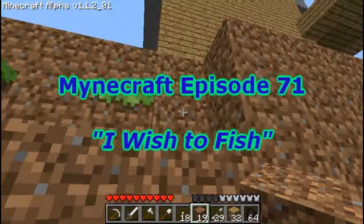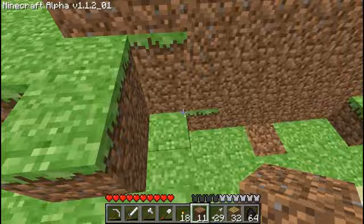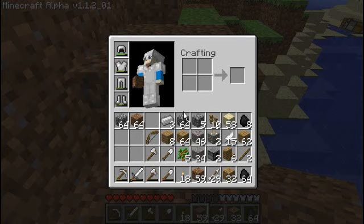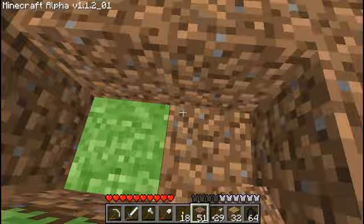Welcome back to Minecraft episode 71. In the last episode, I got myself out of my predicament — I was stuck in a hole — and made my way back to the house. I gathered a little bit more iron, I think 8 blocks. I'm at 20 now: that was 8 that I found, plus I had 16 on me. And I got some more wood, because wood is good.